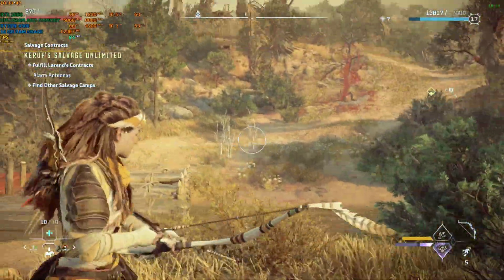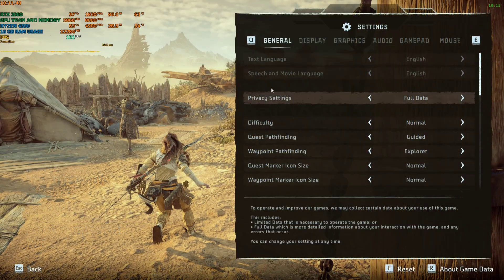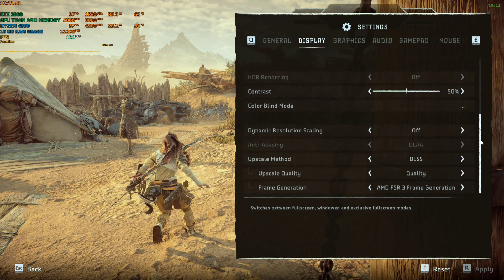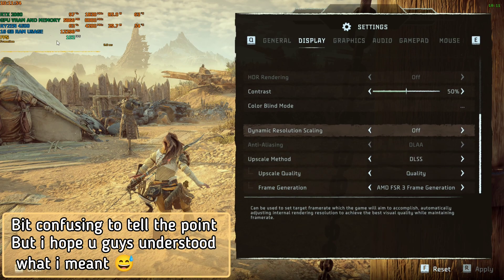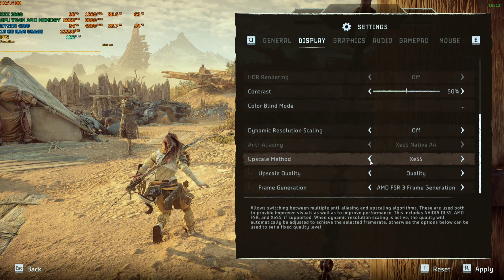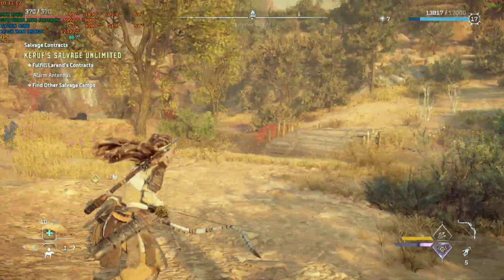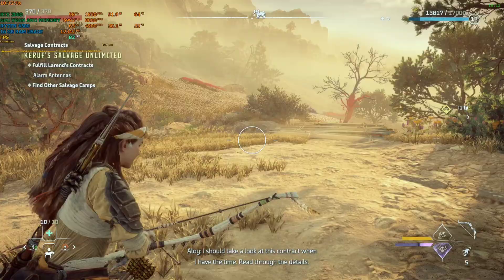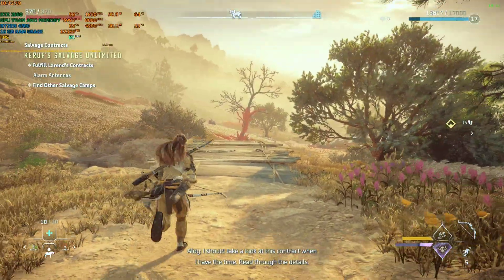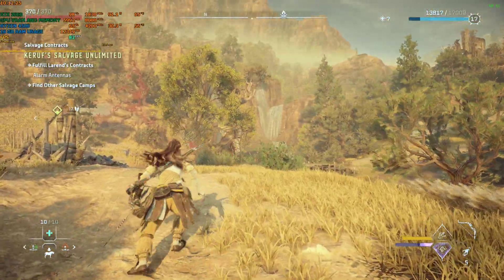It's very smooth — I don't know if you can feel it in the video, but it's definitely smooth. The frame gen is off and the game is running at native, but the frame rate is higher now. FSR 2 has been updated to FSR 3, and it now has much better temporal stability — you can barely notice any difference between FSR 3 and DLSS 3. I'll soon upload a video comparing DLSS 3 versus FSR 3 along with frame generation.